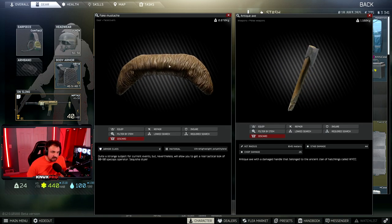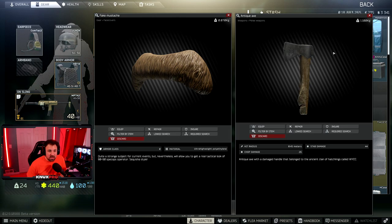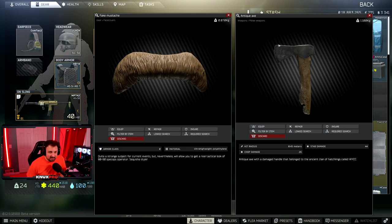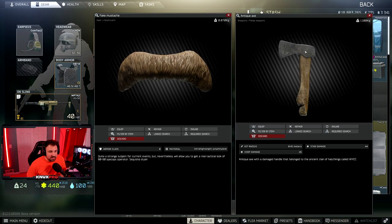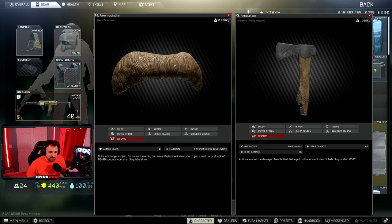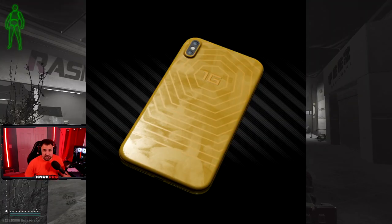Next we have the Fake Mustache and the Antique Axe. I'm grouping these together because you find them the same exact way — you're really only going to find them on scavs and scav raiders. Every time you kill a scav make sure you're checking for these items. When doing scav runs, check your scav to see if they have these equipped. The axe you're definitely only going to find on a scav, and the fake mustache is super rare but I have found it in hidden stashes. Best shot is scavs and scav raiders.